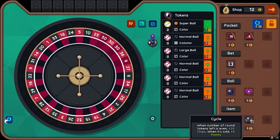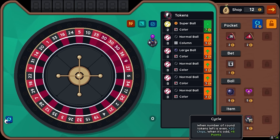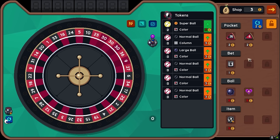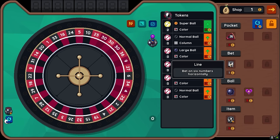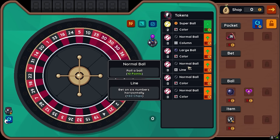The number of round tokens left is even — gets plus 20 chips. When it's odd, plus five points. When winning on an even-odd bet, plus five points. I feel like we should be getting some of those, but I like the big ball. Let's get a passive buff. I'll take an extra plus four. I feel like we have more even numbers — let's get rid of that one. Bet on six guys horizontally — it could come good, so I'm going for it.